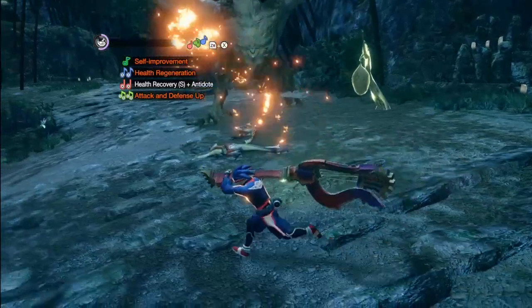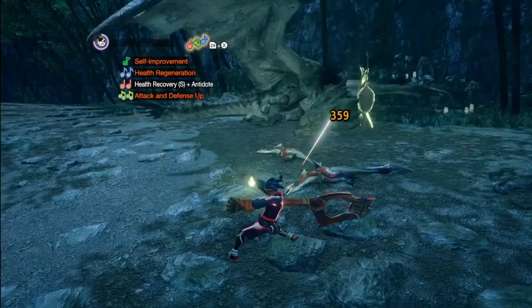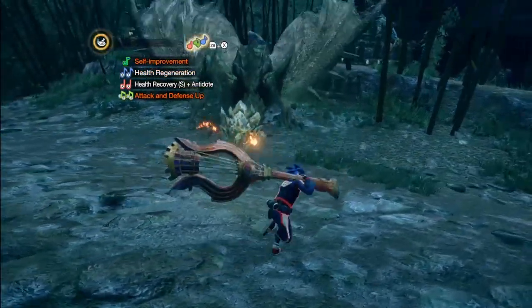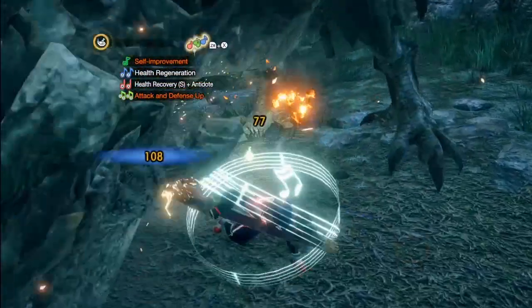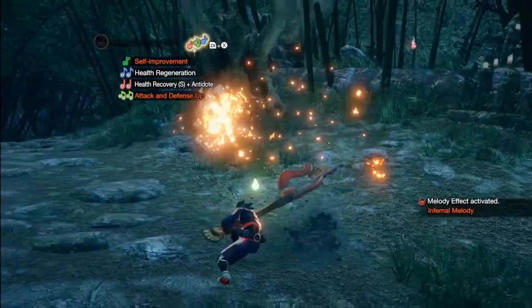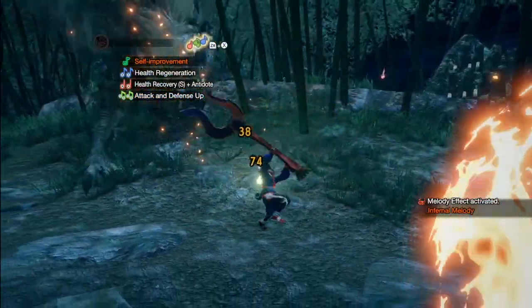Here I'm showing how strong the ZL plus A attack is. For essentially a single-hit attack, it's up there with the Greatsword for power. Here I use ZL plus X to armor through the fire and then unleash my Infernal Melody. I try to go for a Magnificent Trio to follow up, but you can't win them all.